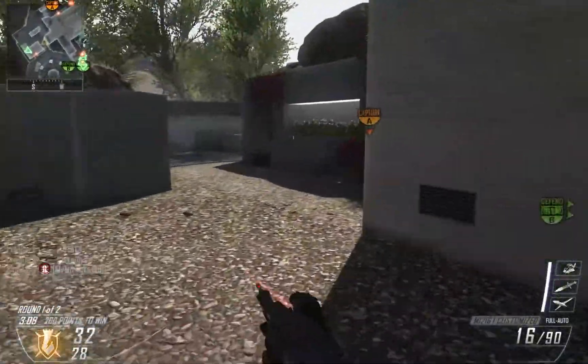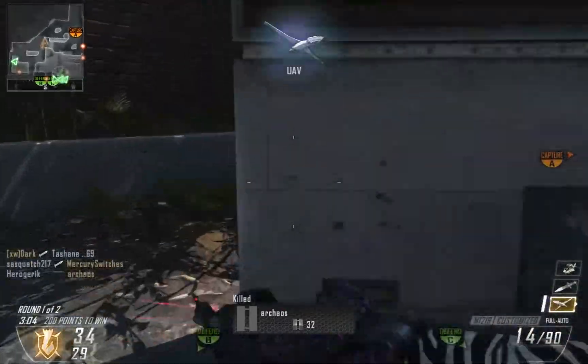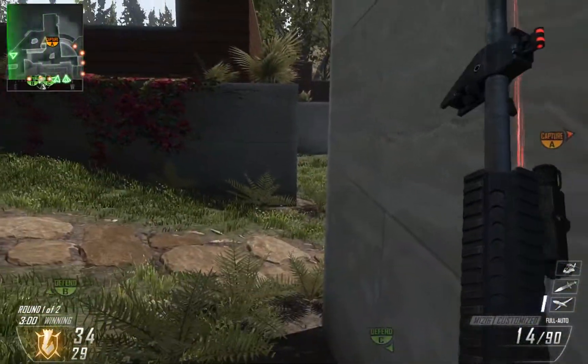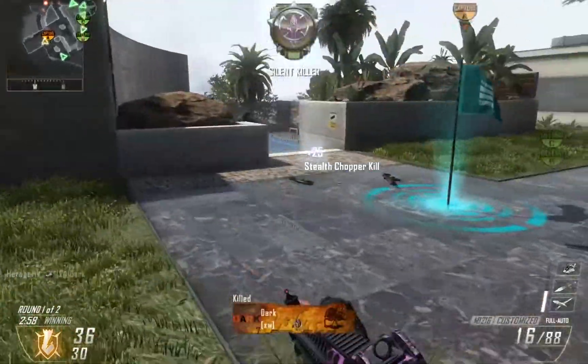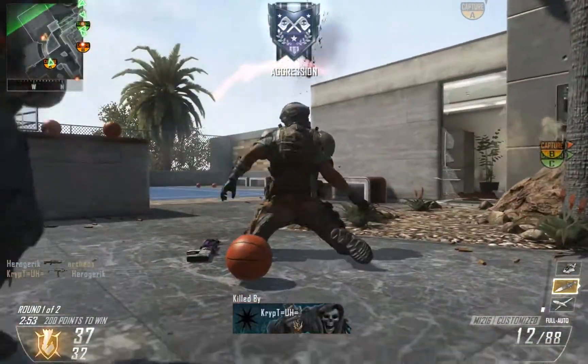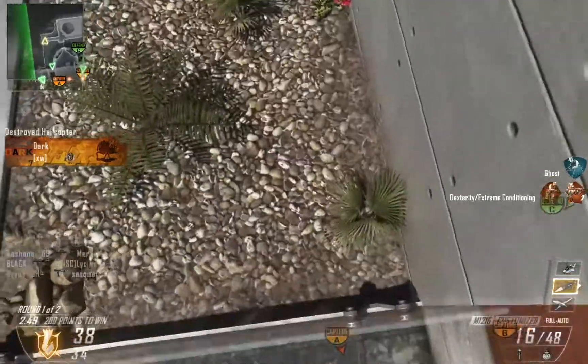This shotgun, even with long barrel and laser sight, still has an extremely short range. Obviously the advantage to using it is its fast, full-auto fire rate. Potentially you can shoot the S12 faster because it's semi-auto, but in reality the M12-16 can just put way more lead downfield.